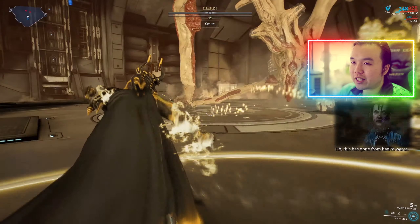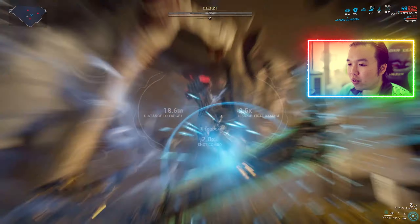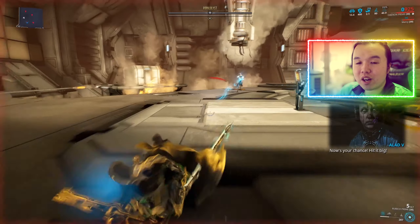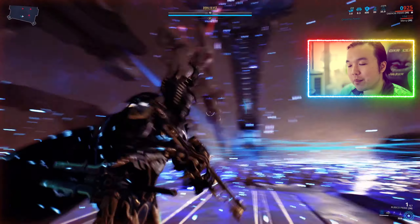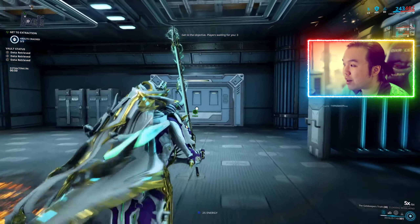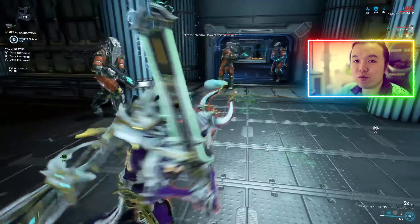Smite Infusion can also function more like a support augment — you'll really want it during an Eidolon hunt or a Sentient battle, since Sentients and Eidolons typically have robotic health, and Eidolons have alloy armor which means you double-dip on radiation damage. So in terms of damage it's really armor removal and Smite Infusion propping up his damage. Everything else seems weak, so I'd keep that damage rating at 6 out of 10.